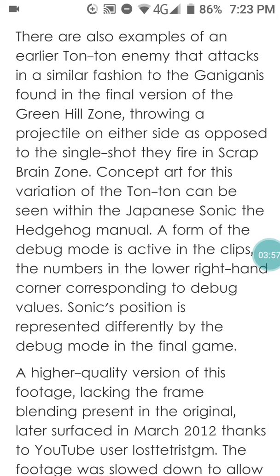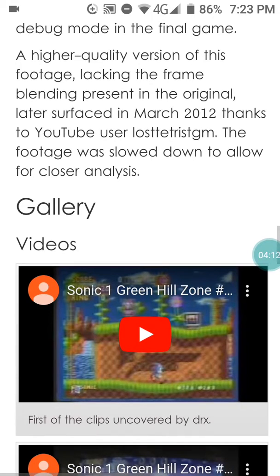A form of debug mode is active in the clip, with numbers in the lower right-hand corner corresponding to the debug value. Sonic's position is read differently by the debug mode compared to the final game. A higher quality version of this footage, lacking the frame blending present in the original, later surfaced in March 2012.